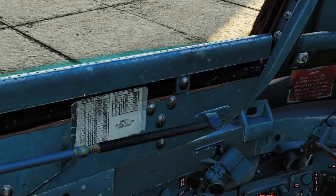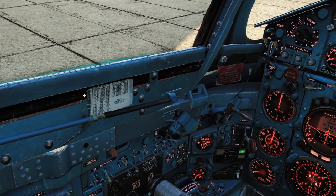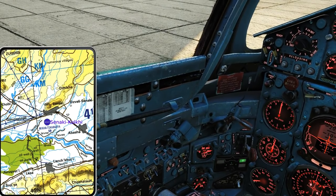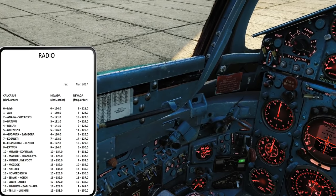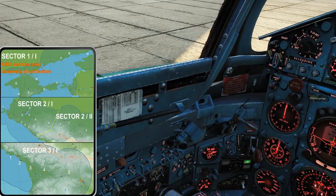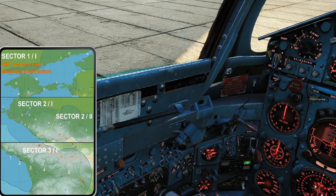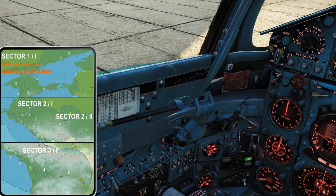We can have a look at that on our kneeboard. If you press right control, up arrow, then press right control, right arrow until you find a map that is split in three — that's the part where it shows you exactly where all of those NDBs are. You can see sectors 2-1, 2-2, and 3-1, so you can look at where those different sectors are.